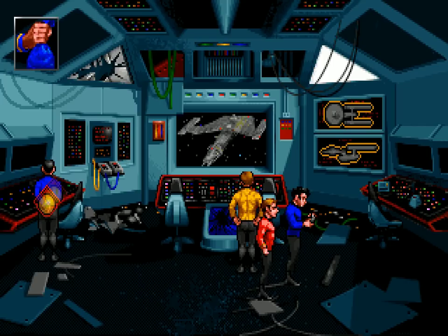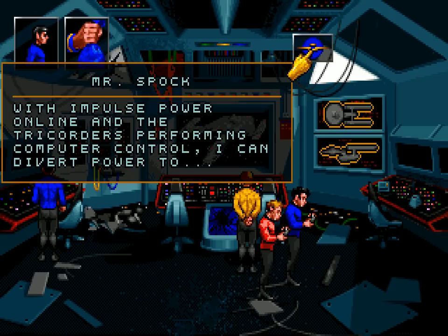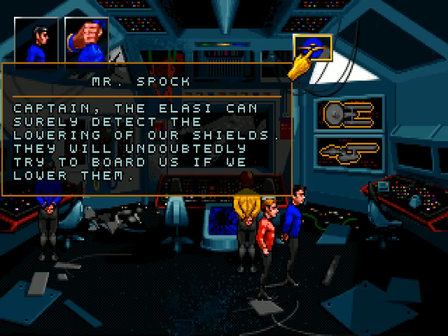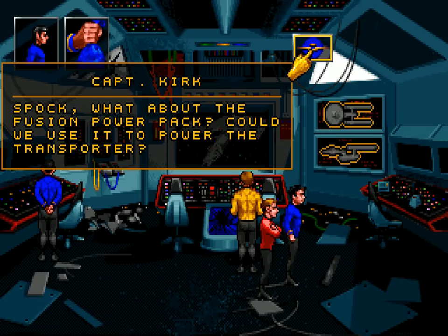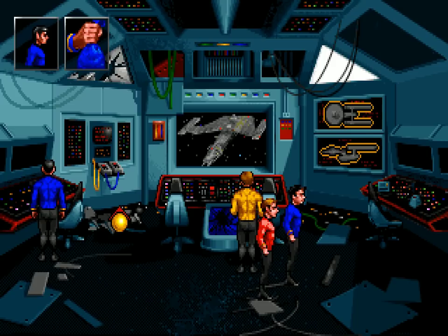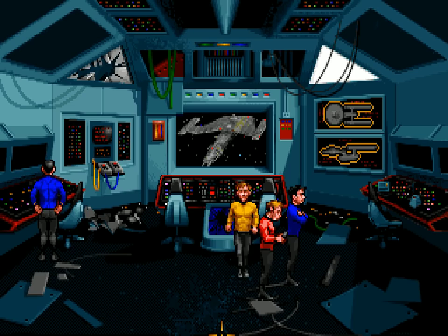We're still on the time limit — a much longer one though. We need to get to the fire control, and unfortunately turbolift access to that is blocked by radiation as we saw before. But perhaps we can use the transporters. 'With impulse power online and the tricorders performing computer control, I can divert power to transporter circuits.' 'Captain, the Elasi can surely detect the lowering of our shields — they will undoubtedly try to board us if we lower them.' 'Spock, what about the fusion power pack? Could we use it to power the transporter?' 'I believe so, Captain. It would require a connection to the transporter circuits in the main control console.' That's a good idea — that way we can use the transporter without lowering the shields.